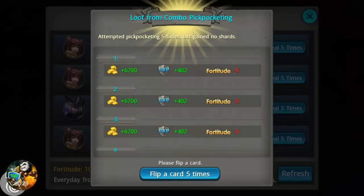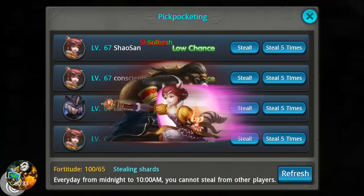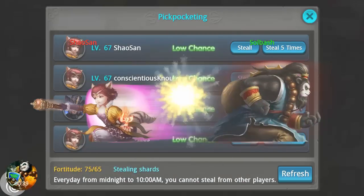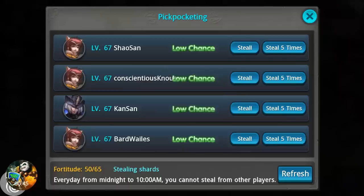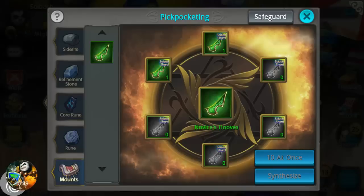That's where you can pickpocket it from either other players or the negligible NPCs that are always going to have something if you have it. I'm using the low chance still — five times — and the only reason I'm doing that is because I really don't want to take any of these away from anybody else that has them, and plus I've got plenty of fortitude that I can afford to do this.